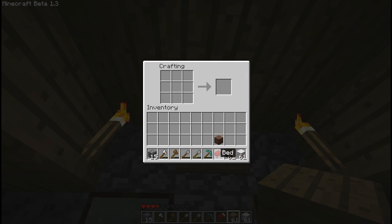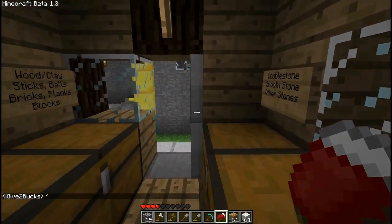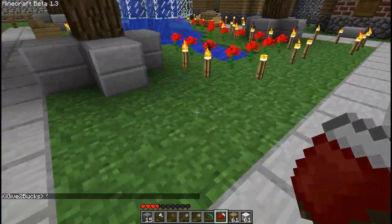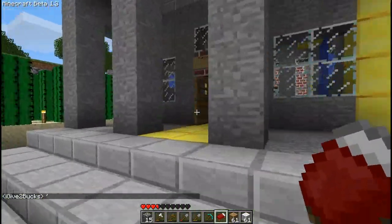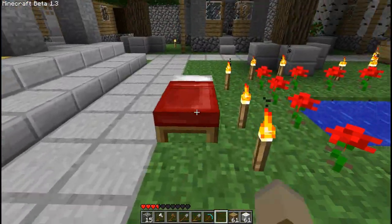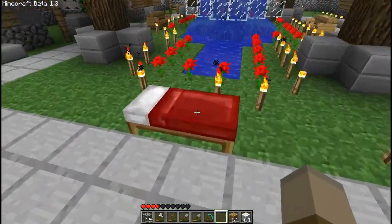And oh here we go, here's the bed. It's a nice little red bed. I'm sure people will make some alterations to this in their texture packs and whatnot. So we're gonna put that in.